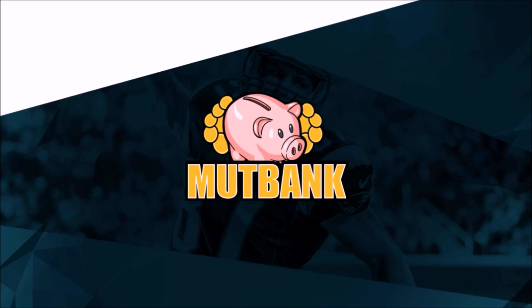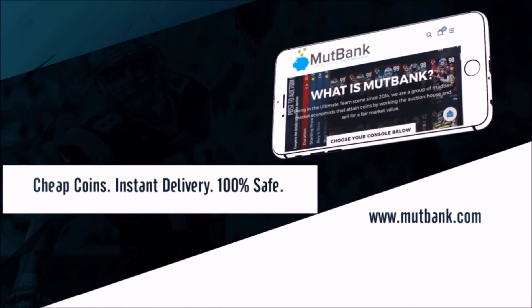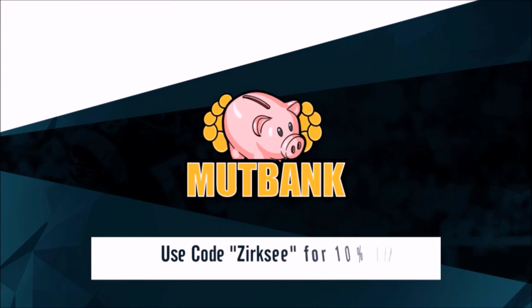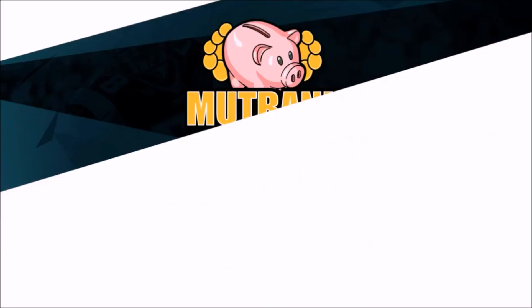The cheapest Madden 17 Ultimate Team coins for any console — check out MuttBank.com for cheap coins, instant delivery, and 100% safe. Use code Xerxia at checkout for a 10% discount on your order.